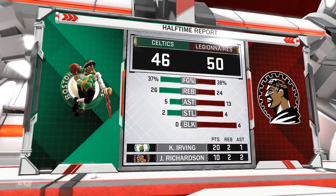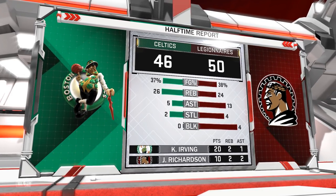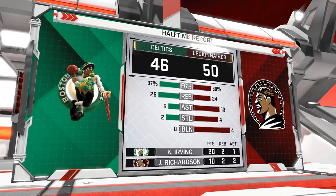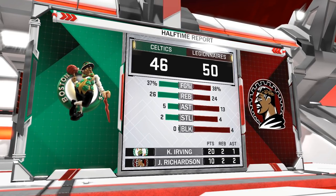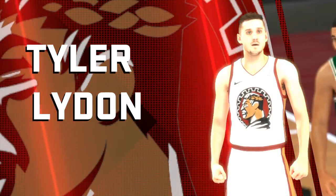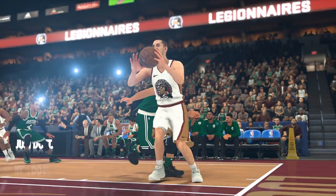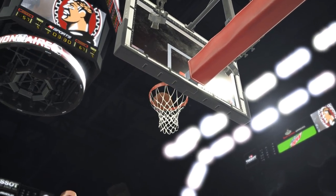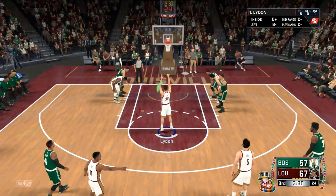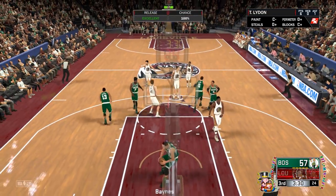At halftime, the game's still very close — we're up by four. Richardson is once again doing a very good job offensively, but Kyrie Irving is single-handedly keeping the Celtics in the game. By the way, Gordon Hayward is still sitting this one out with an injury. Then in the third quarter, it's once again a highlight from Lydon, who hits the floater despite being fouled by Jason Tatum, and also makes the free throw for his sixth point of the game, putting the Legionnaires up by 11.